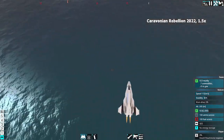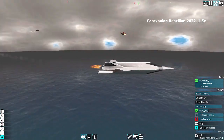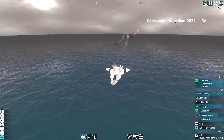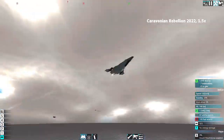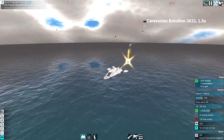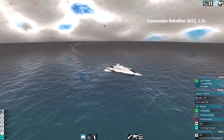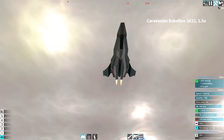The idea behind these fighters is that I'll spam a lot of them so they can capture a lot of tiles at the same time. But when they need to fight, they'll come together as a swarm. Right now I just got them deployed individually all over the place, so no swarming. And it's not been very effective because it's not really designed to fight. It's pretty good at dodging missiles though.